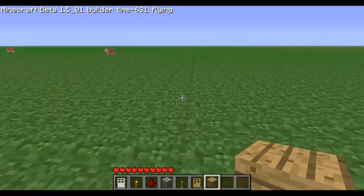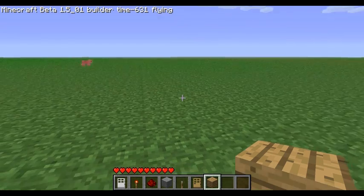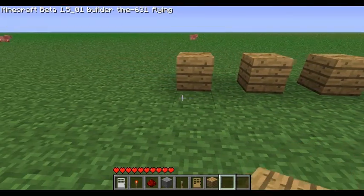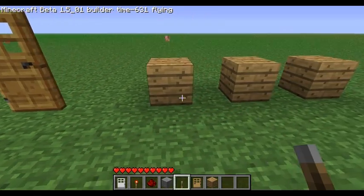Hey guys, MinecraftFox here again. It's been a little bit since I made a video, I was just busy and stuff. But anyway, I'm back making them now. I had a request for a video on how to do the redstone combination lock. Someone saw the video of the alarm I made and they wanted to know how I did the lock itself. So I'm going to do a quick video here just to show how to do it.